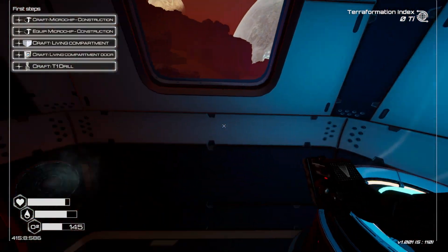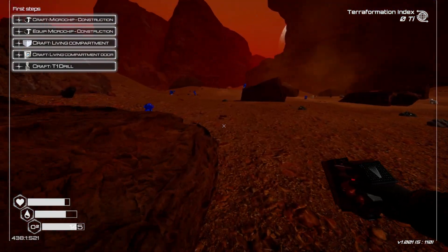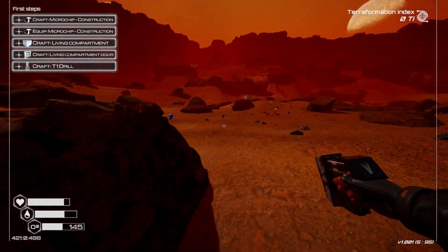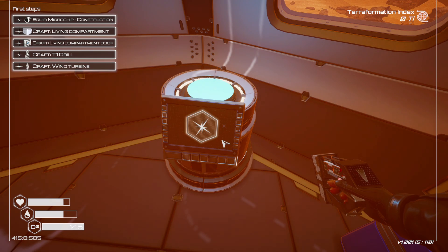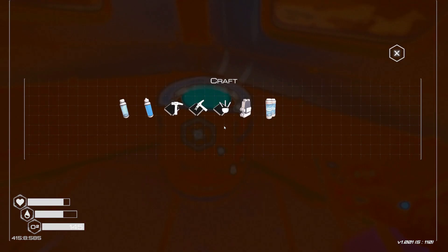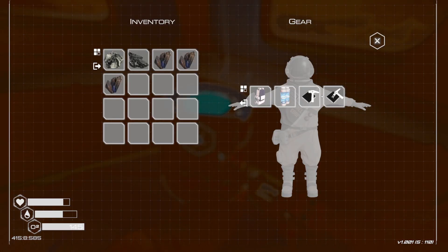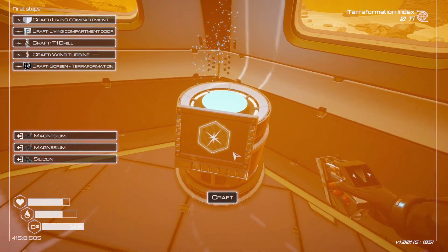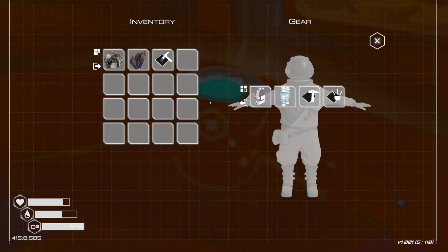We're getting close to half point on oxygen, so I'm heading back. Once back, make a Construction Chip — that completes one of your first step quests shown up in the top left. Equip that and make the deconstruction chip so you can break stuff down. Then make the headlight chip and put that in so you can see when it gets dark.